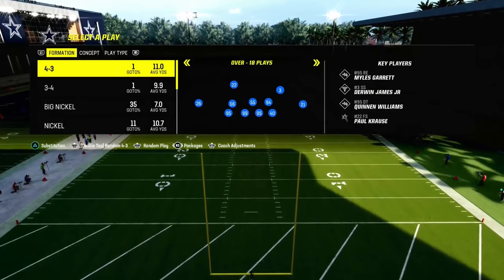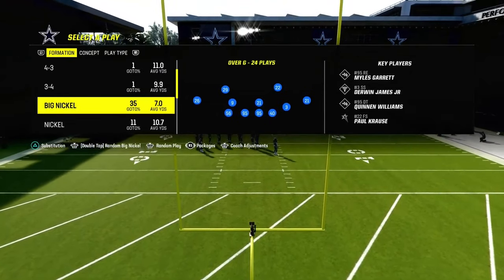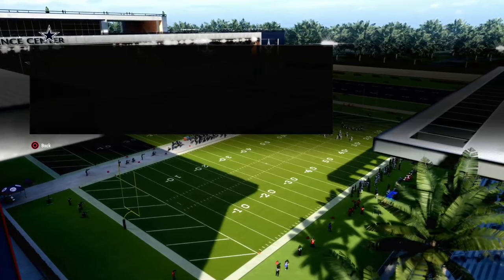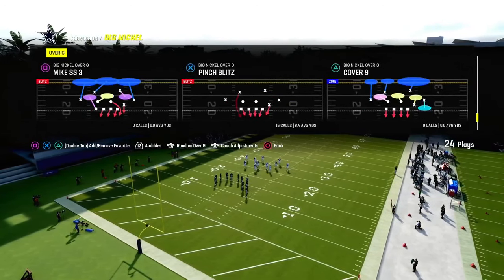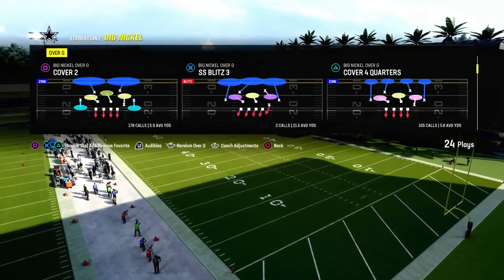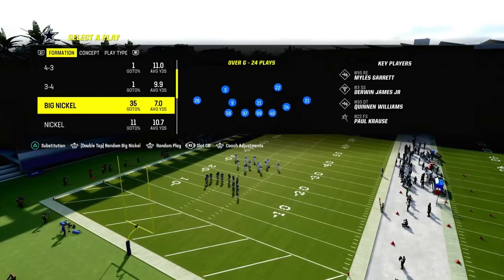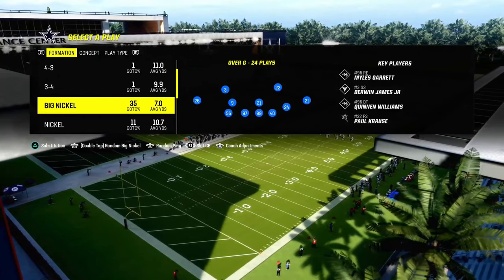We're in the Kansas City Chiefs playbook — by far the best defense playbook right now with just the way the game plays. We're going to be showing you this out of the Big Nickel Over G. We're actually updating our Big Nickel Over G defensive e-book. We're going to turn on the slot cornerback package so that we go back to the standard adjustments we already have in the Nickel defense.